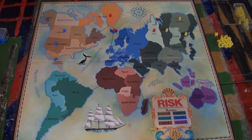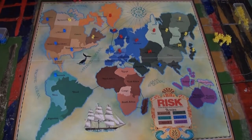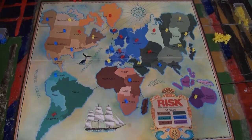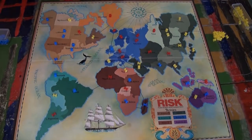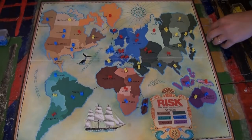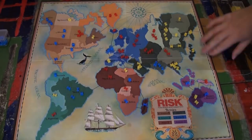So we will start with 35 armies each. Players take turns placing single army units in territories that they want to control. There are major benefits to controlling entire continents that we will talk about in a little bit, so this is where players can strategize, blocking opponents from having complete control over continents whilst trying to lay claim themselves.